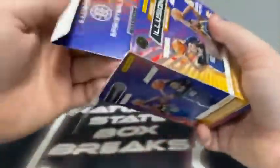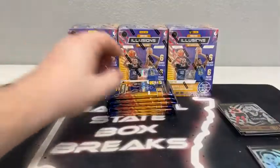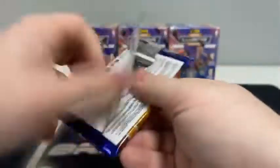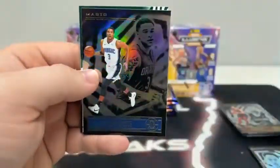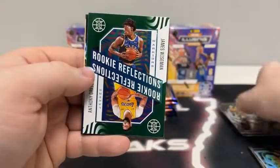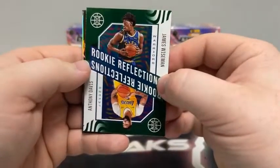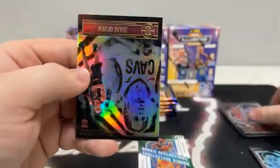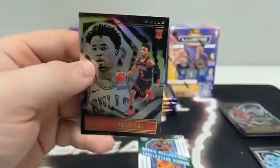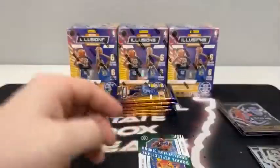We saw our first Tyrese Halliburton in the first box — still looking for LaMelos, still looking for Anthony Edwards, looking for all those big names. Pack number one: we're off with Miles Turner, here is Chuma. We've got a green rookie reflections — we'll have to do a dice roll for that one. You've got James Wiseman and Anthony Davis. Here's Colin Sexton, Isaac Okoro for Cleveland, and Devin Dotson for the Chicago Bulls.